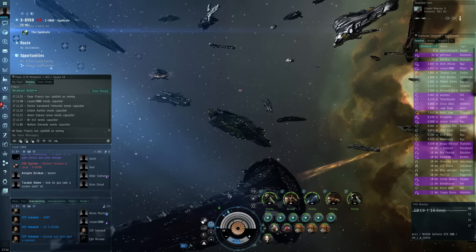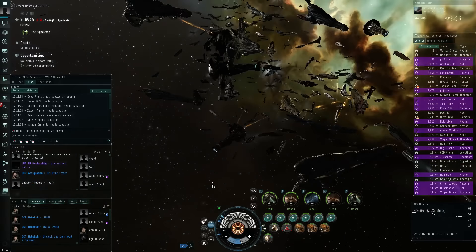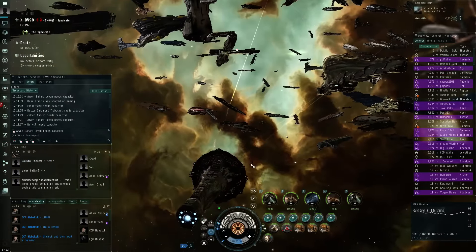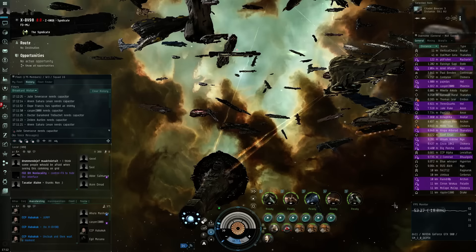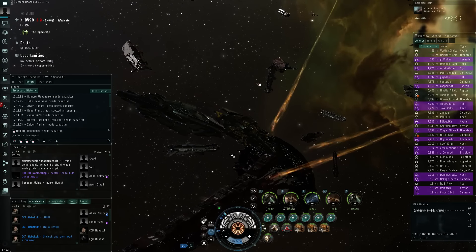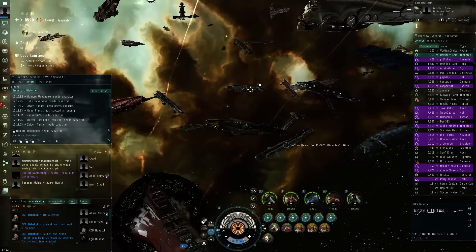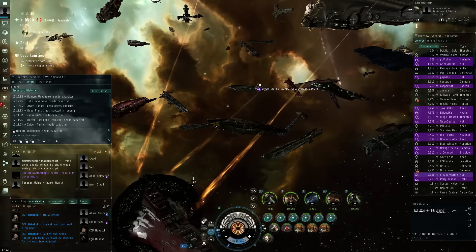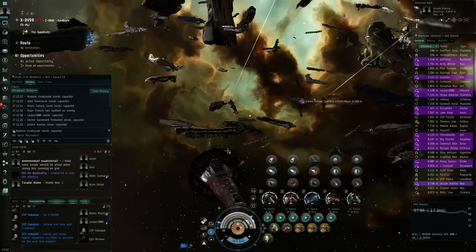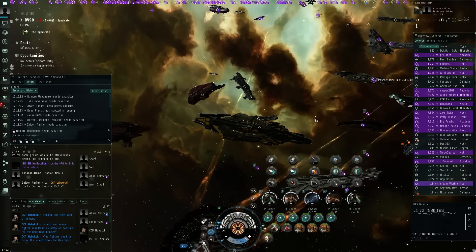I could also disable more UI elements and probably get even more performance. We'll run like this for a bit. I think we can select all, then 'launch and scoop fighter squadrons as often as possible for the next few minutes.' I've never done this before, but you can do 'launch all fighters' and they're being launched into space. You can see some over here but they're probably not mine — I need to add heavy fighters to the overview.